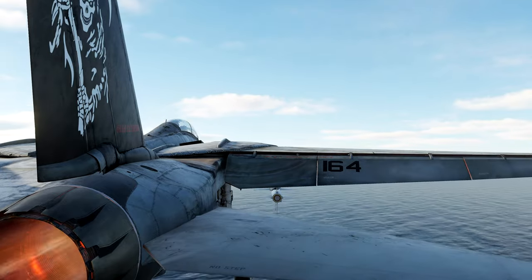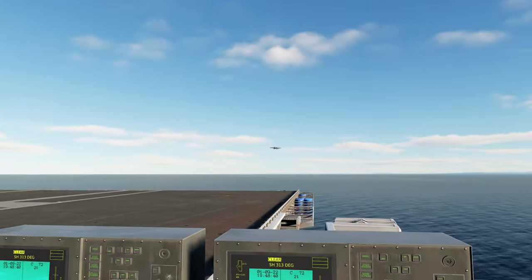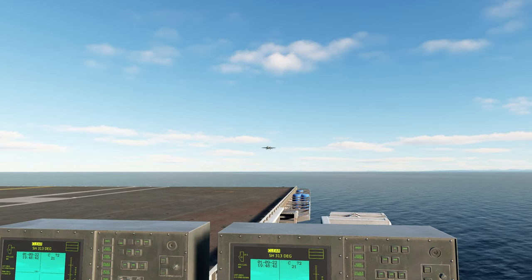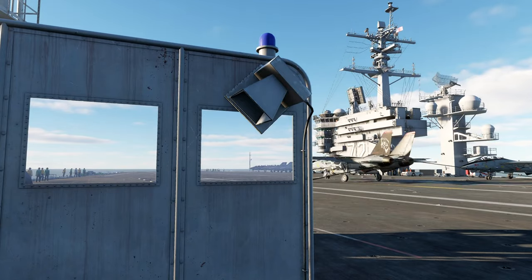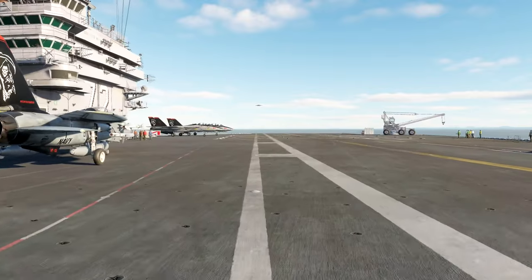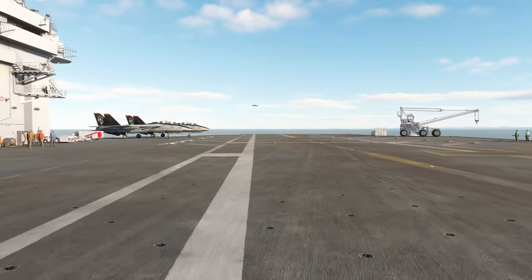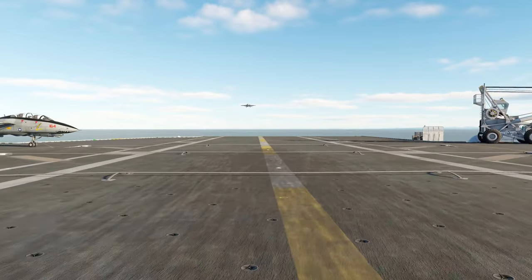Finally, we have the CVN-70 Carl Vinson. This has a slightly shorter engagement range of 8.1 nautical miles, approximately 15 kilometers, with an altitude limit of 38,000 feet or about 11,500 meters. It has slightly reduced parking — only 13 spots available with five helicopter spots. However, the total number of aircraft that can be carried is still 72.